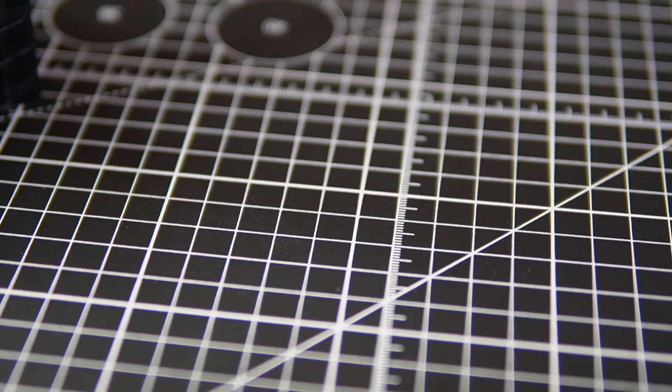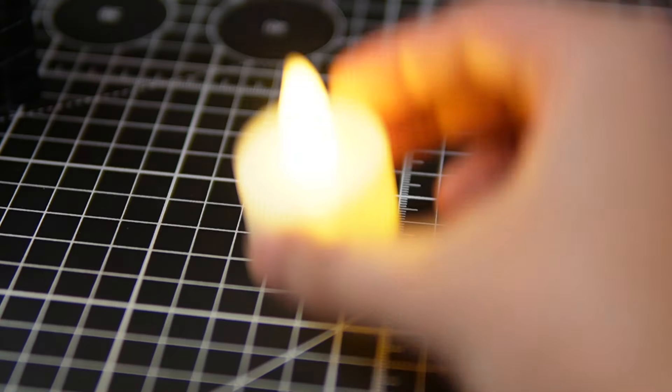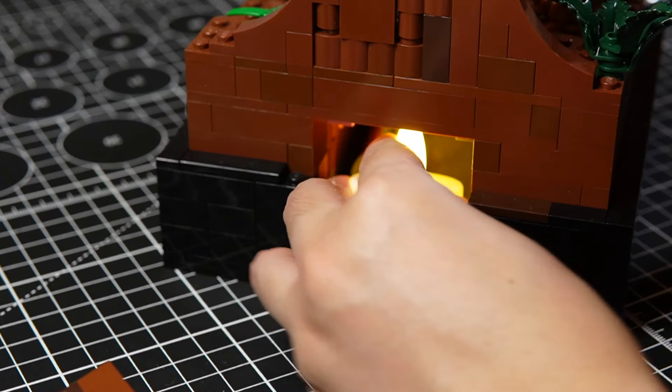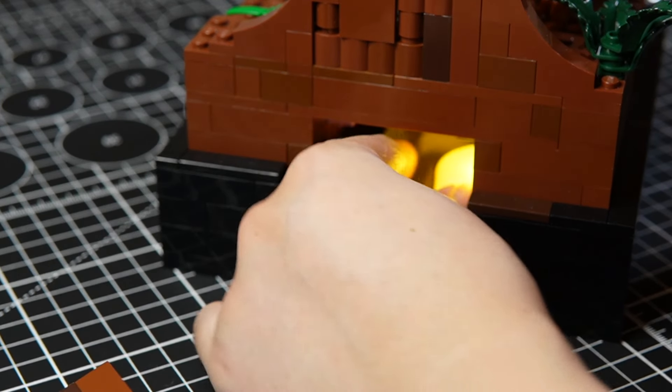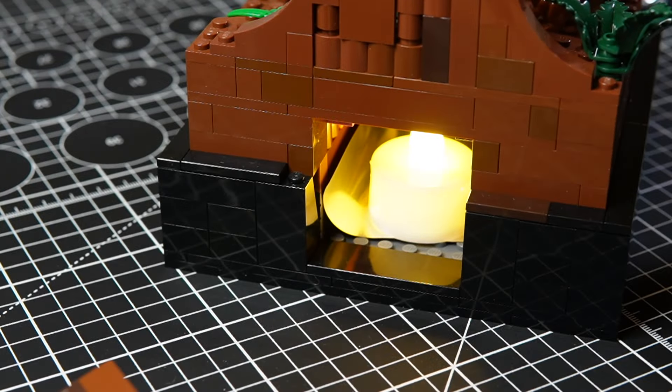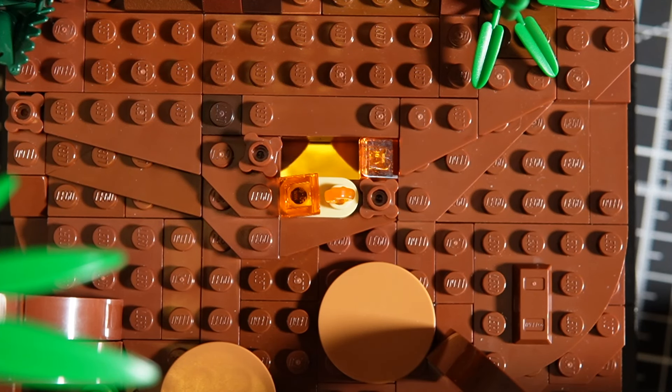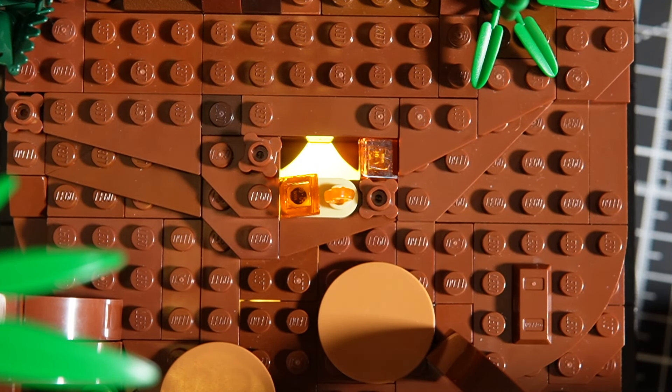It's time for our first light fixture. Nothing fancy for this first one — just a dollar store fake candle, which can be easily inserted into this gaping hole in the back. There's also a hole in the ceiling so that the light comes through and makes the fire look like it's glowing.